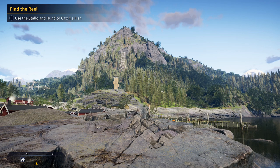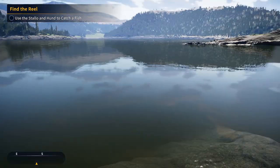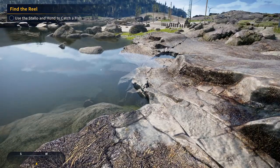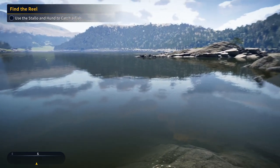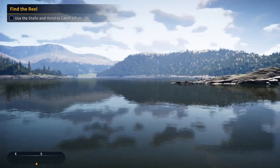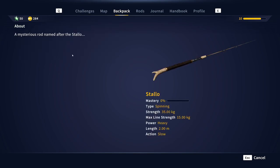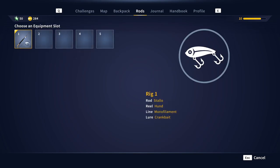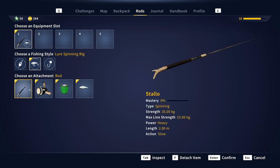Hello everyone, welcome back to a brand new episode of The Angler: The DLC Norway. Today we are going to do some fishing — the entire episode is fishing only. We are using the Stalo rod and the Hund reel, Stalo 15 kg max line strength.